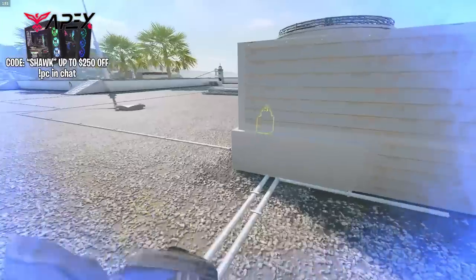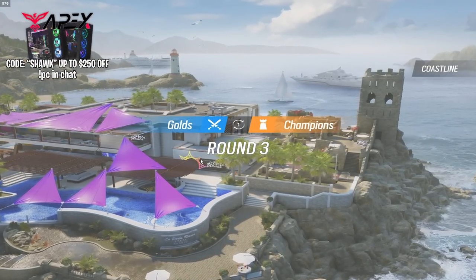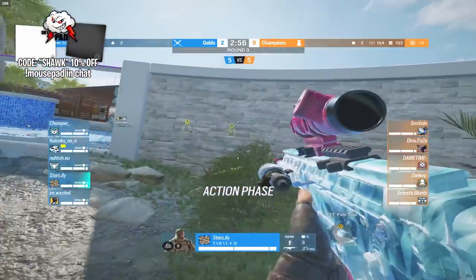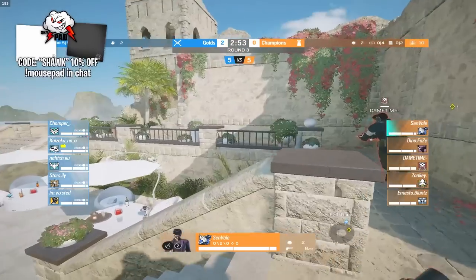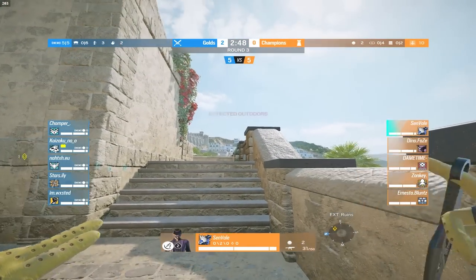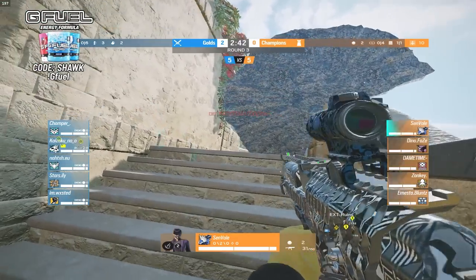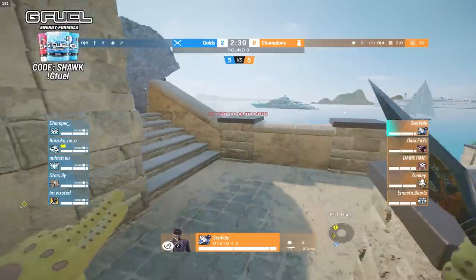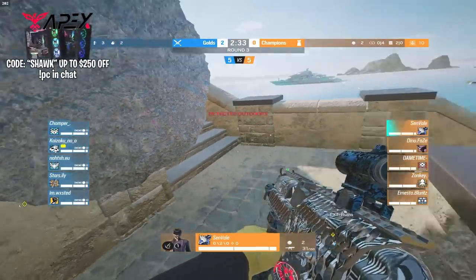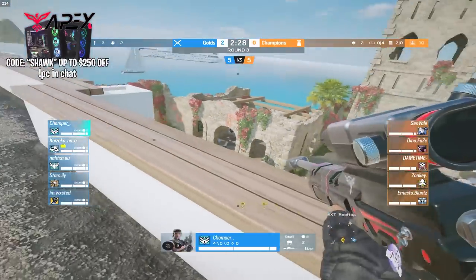We saw that nade come out and destroy all the Azami traps — there goes all the cover, and the champs were taken out so quickly because of that. So the champs are going to try to push through ruins this time. None of the gold players spawned ruins, so they'll have free access. This actually isn't a bad setup — Sunveil is trying to play some Azami traps for extra cover, looks like he's trying to block off the whole walkway. I definitely like these Azamis but we'll see how they work as Nah is pushing up close.